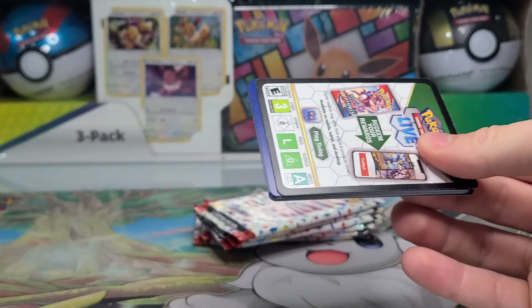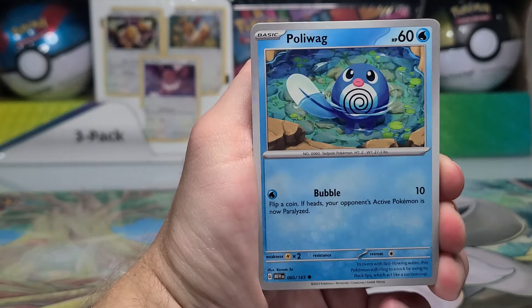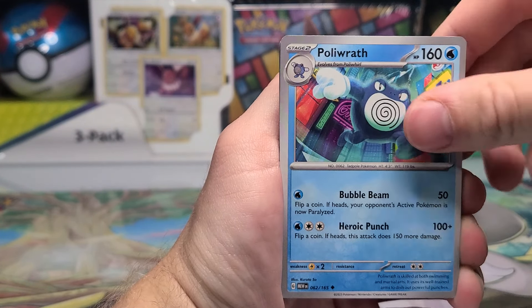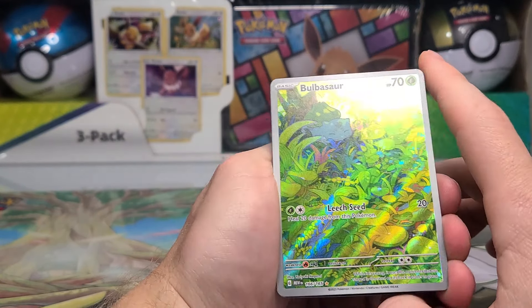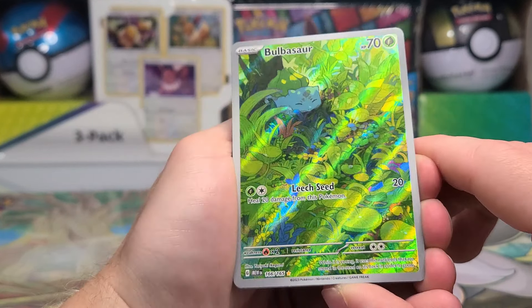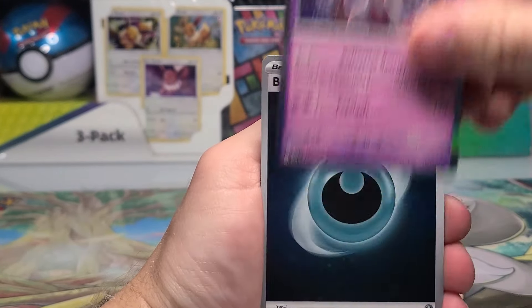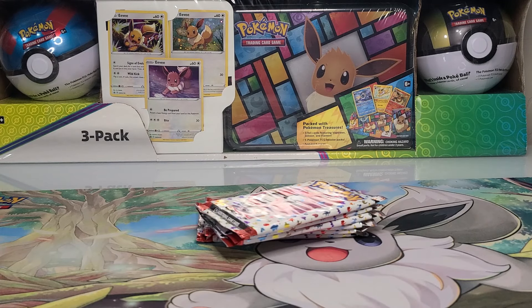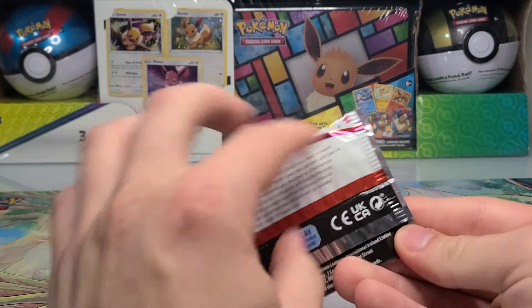Kakuna, Poliwag, Ponyta, Pikachu, Hypno, Poliwrath, Pidgeot, Bulbasaur — there we go — Bulbasaur Illustration Rare! Thank you very much. Number 166 in the set, and a Mewtwo holo and a Darkness holo behind it. We finally got ourselves that Illustration Rare.